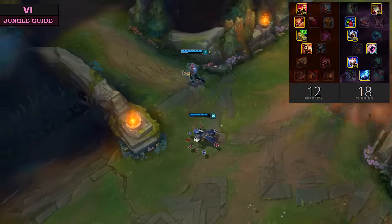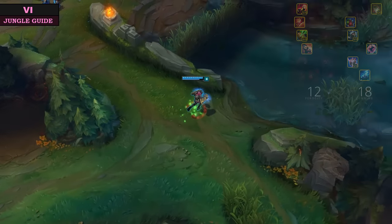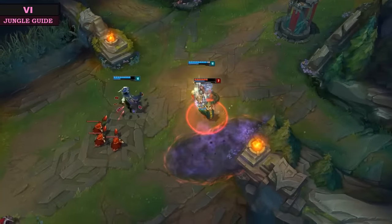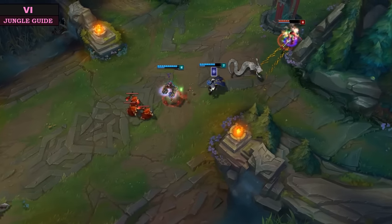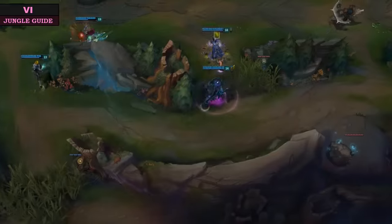Thunderlord's is great for those Vi's wishing to play a more carry-oriented role. You won't be quite as durable, but the trade-off is you'll have a lot more burst damage. I'd personally choose my mastery page based on what we have on our team. If you have a tanky top and support then you can easily get away with taking Thunderlord's. If however you have something like a Zyra support and a carry top laner, then I would go Strength of the Ages.